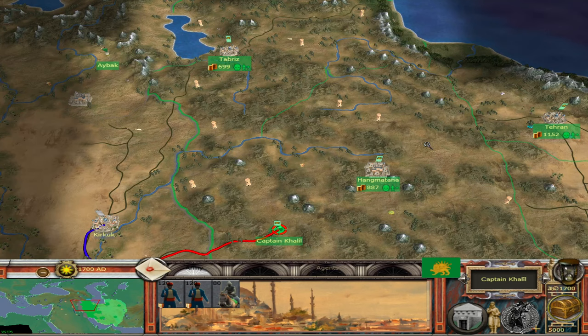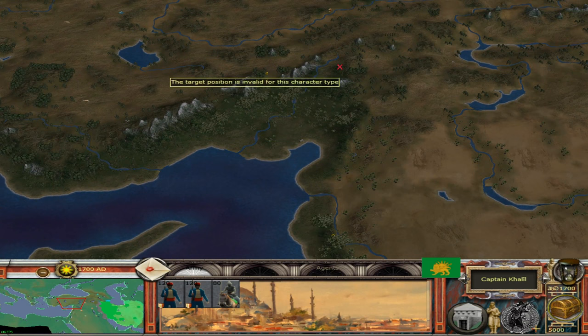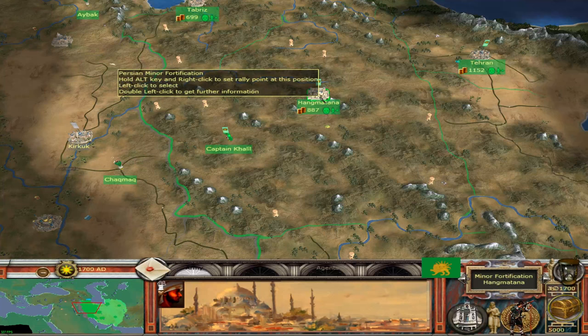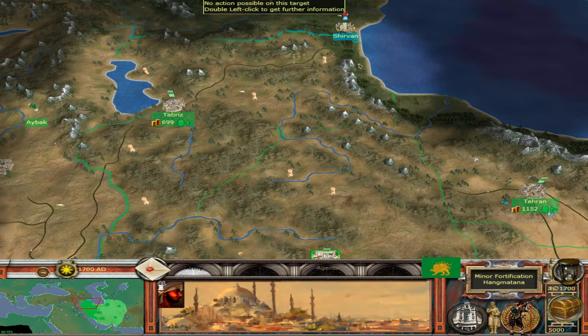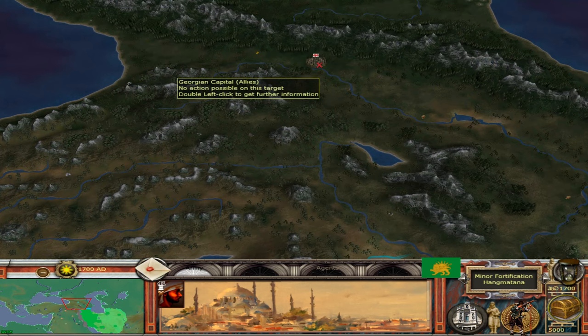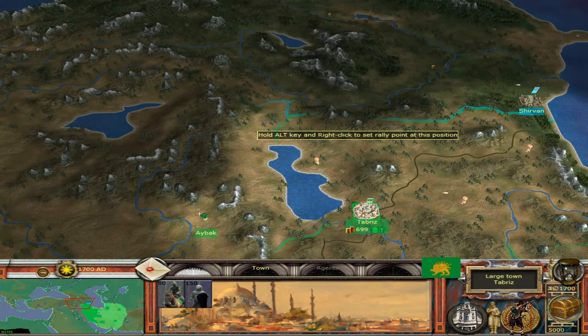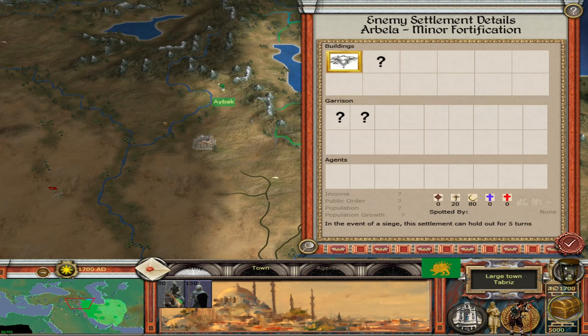This region is prone to earthquakes unfortunately — there was a fairly recent major earthquake somewhere up in this region, and of course just this year we had the major earthquake in southeastern Turkey, where unfortunately many people did not survive. That settlement belongs to Georgia — so there's the Georgian capital. They may backstab us, but for the moment we should go out and try to conquer what we can.